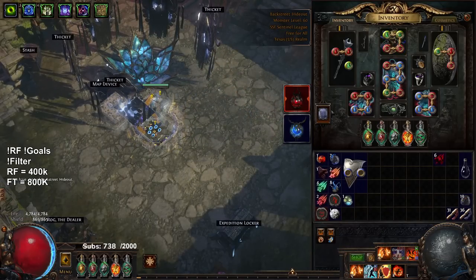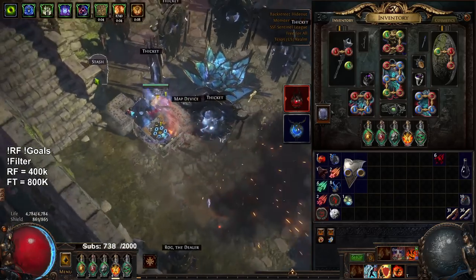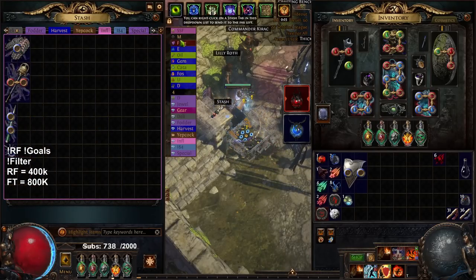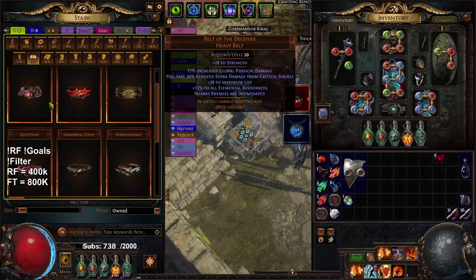This is the Helmet that we got, but I want to go over some other things as well. As you guys know, we killed Maven. I got kind of unlucky - I got the exact same piece of gear twice off Maven, and it was not the boots. It was Arn's Anguish - I got this two times.